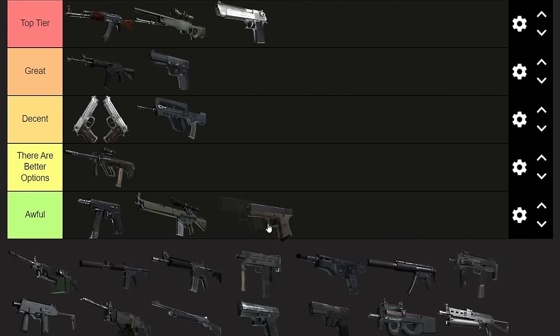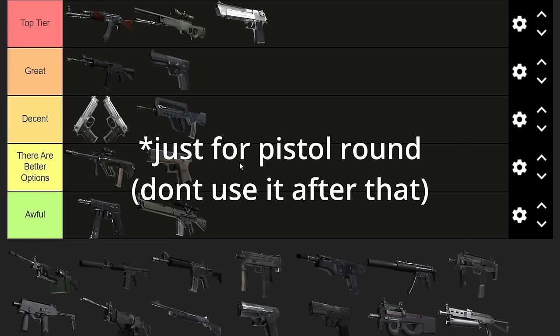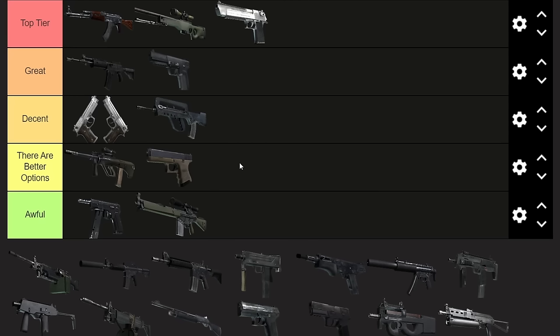Next up, the Glock. There are better options, but it's not awful — it's free. On the T side I usually just buy armor because the Glock is really good. The fire rate is very high for tapping, and the recoil is very low. The accuracy and one-hit kill range aren't the best, but get to close range and the running accuracy will save your life — you can mow down the entire team. It's almost like a budget Dual Berettas.